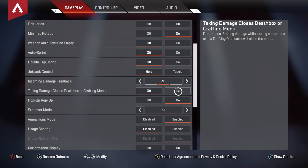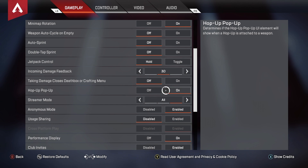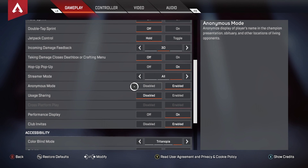For 'close death box or crafting menu,' I have that off. Some people have it on, some have it off — I have it off because it helps with shield swaps.